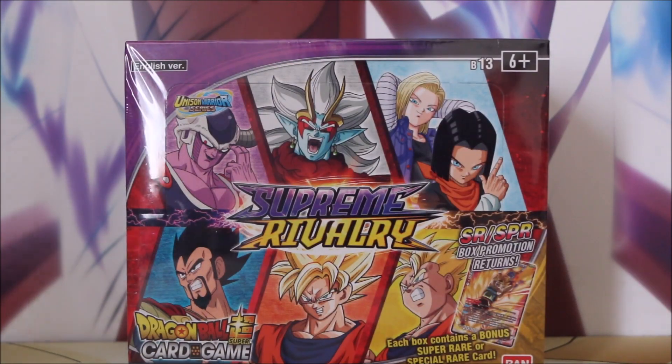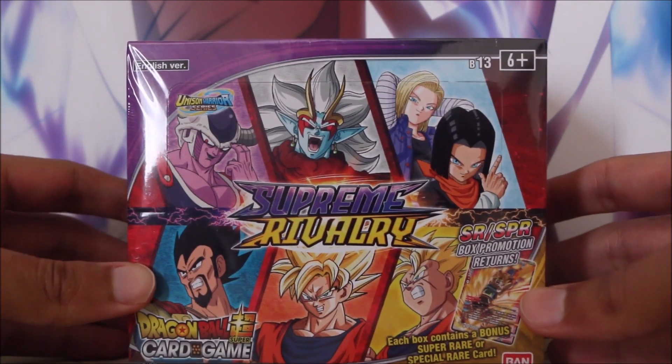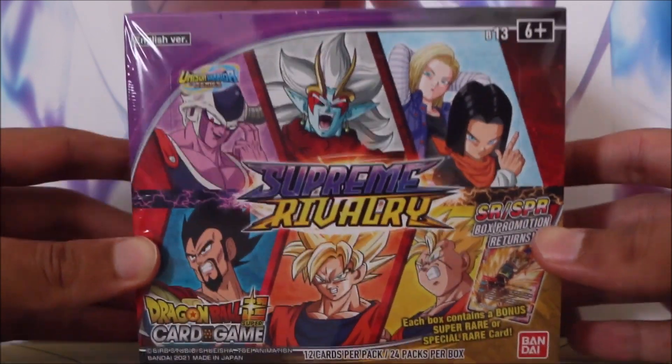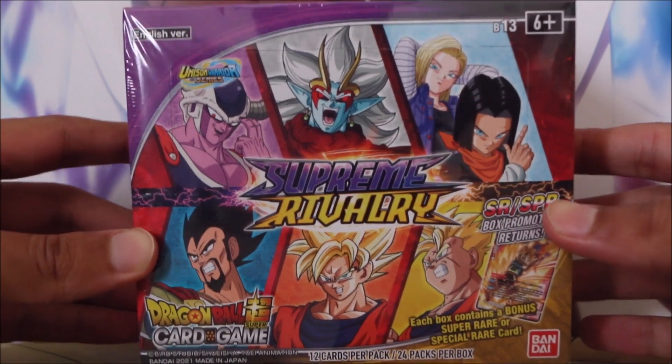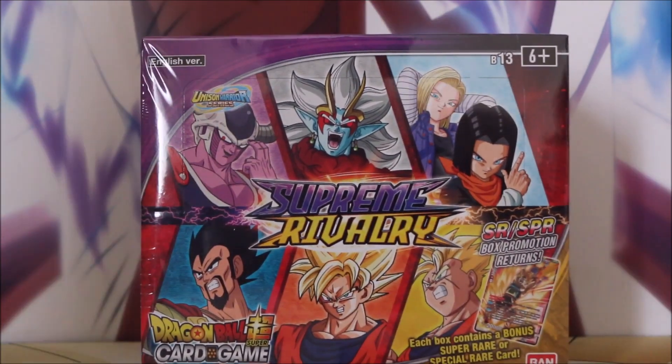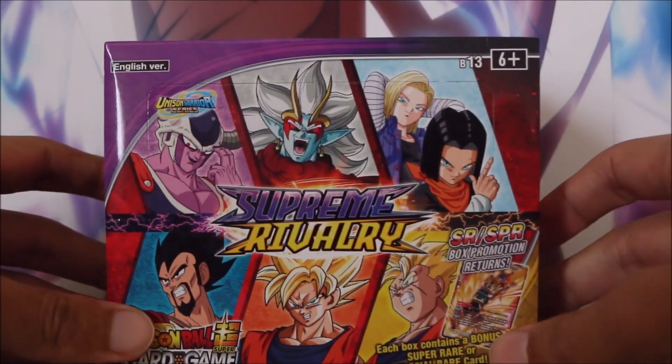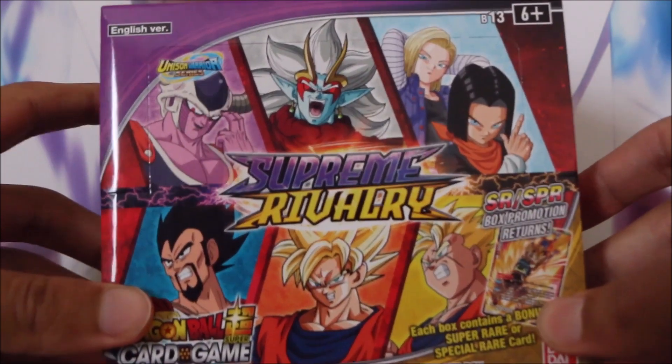G'day friends and welcome back to Dante's Domain. I'm not gonna lie to you guys, I am pretty excited. Supreme Rivalry is here. We have 24 booster packs of this new set to open up, and from all I have currently seen the artwork is just phenomenal — and by artwork I mean everything from the commons through to the beautiful SPRs and even the SCRs as well.